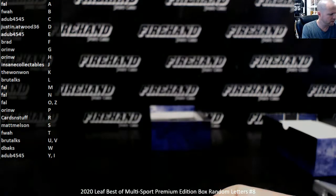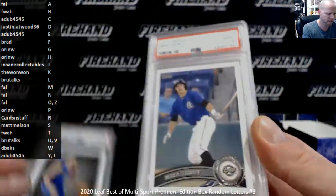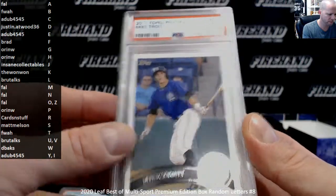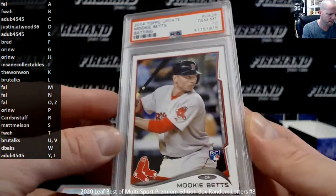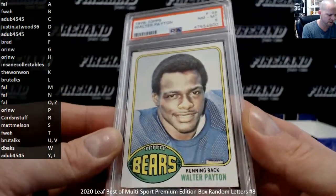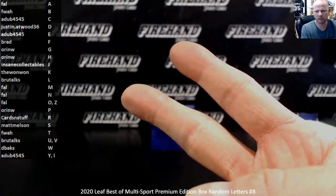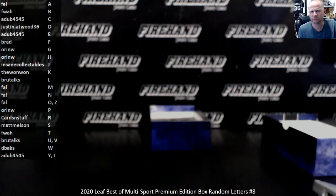Alright, that's it — four PSA graded cards. Luka Doncic Donruss in a PSA 10, Mike Trout Pro Debut Mint 9, Mookie Betts 2014 Update in a 10, and Walter Payton '76 rookie in an 8. Thanks for watching and joining — until next time, peace.